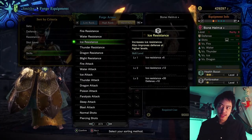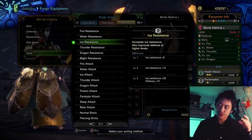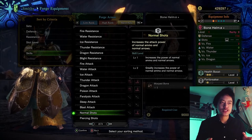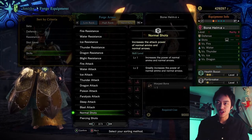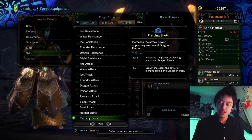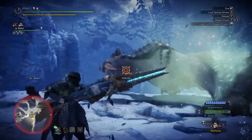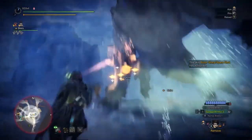Now for the fifth tip: skills I would recommend using along with this weapon. I'm not saying you need these skills — just take a look, they might help. There are quite a lot of skills that increase the power of specific ammo types. Normal shots increases normal ammo damage, piercing shots increases the damage of piercing ammo, and spread shots increases the damage for spreadshot ammo. If you're using any of these ammo types, I would highly suggest using their corresponding skill to increase the power of those ammo types.